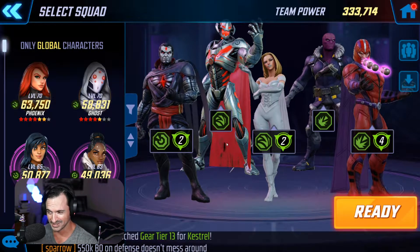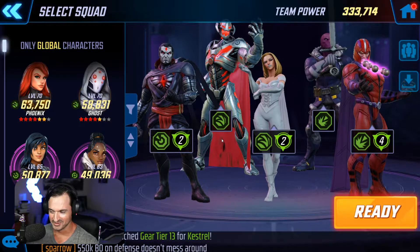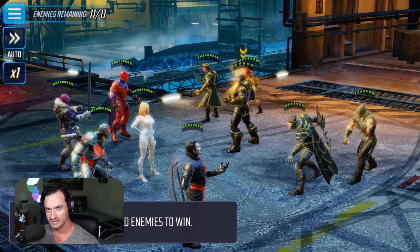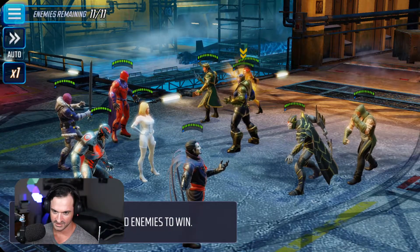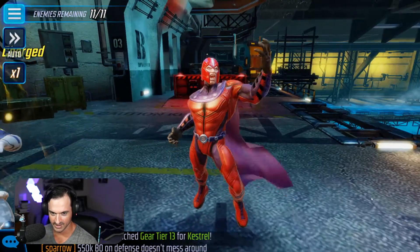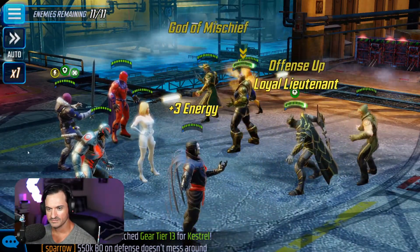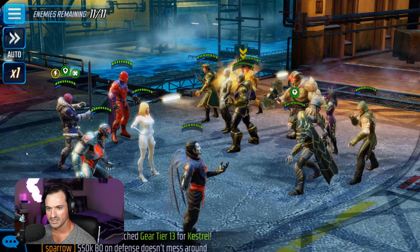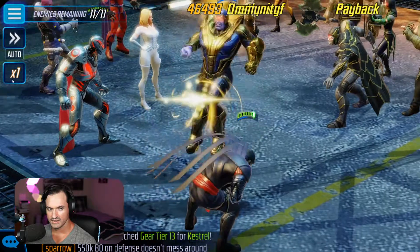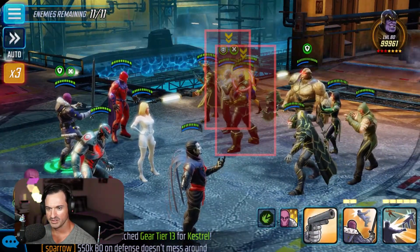Let's get into the match. The idea is to defeat the marked enemies. Thanos immediately has the chevrons marking him, and then we'll see Ebony Maw come on screen and get the same marking. The two characters you want to focus on are going to be Ebony Maw and Thanos.